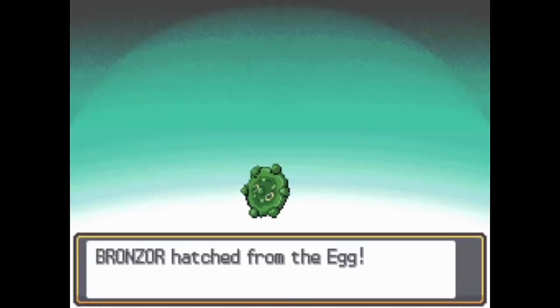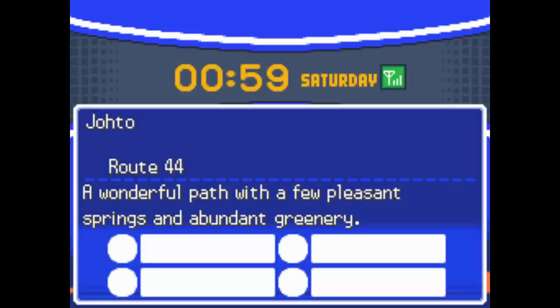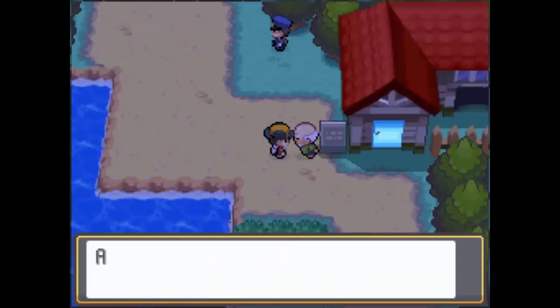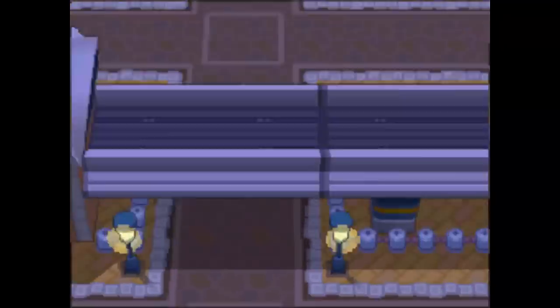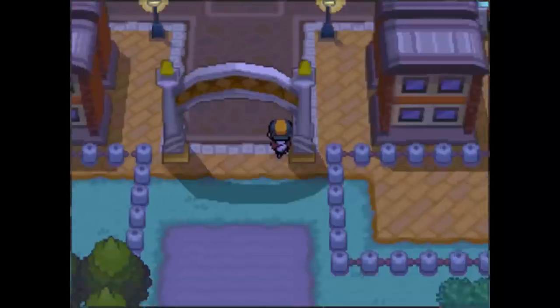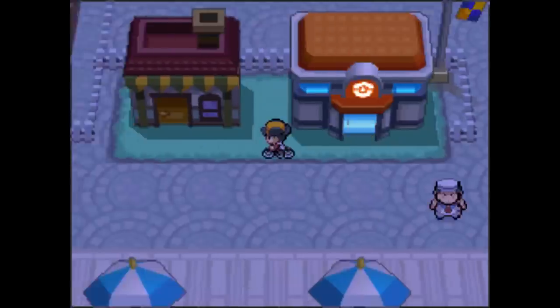I was doing a lot of research in Smogon's Ruin of Alph threads, and I watched a great video by PDC called Postmodern DPP, which explained teams and archetypes. I came to the conclusion I wanted to run CBT Tar, especially because of the Latias unban, and I wanted to pair that with an offensive Trick Room Bronzong. The Bronzong would be holding a Macho Brace to increase Gyro Ball's damage, and it would run Earthquake, Trick Room, and Explosion. The T-Tar would not run max speed, so it would pair fairly well with this Bronzor. For the Bronzong, I made sure the speed was zero and I had a Brave Nature, which lowers speed and increases attack — and Macho Brace lowers speed even more.